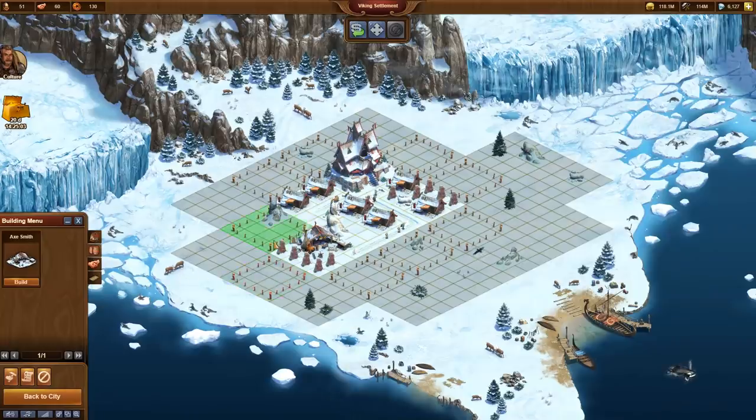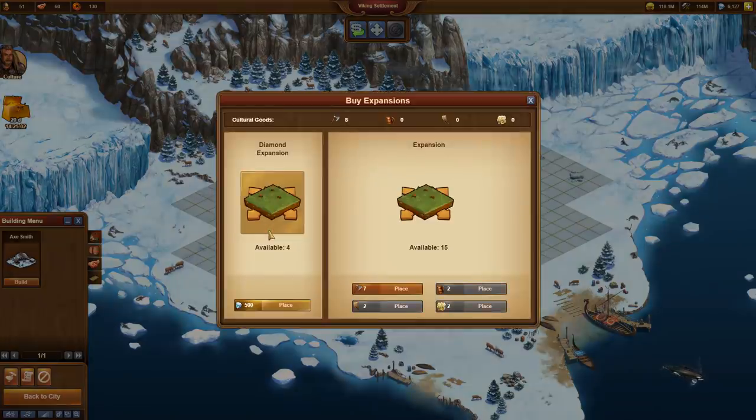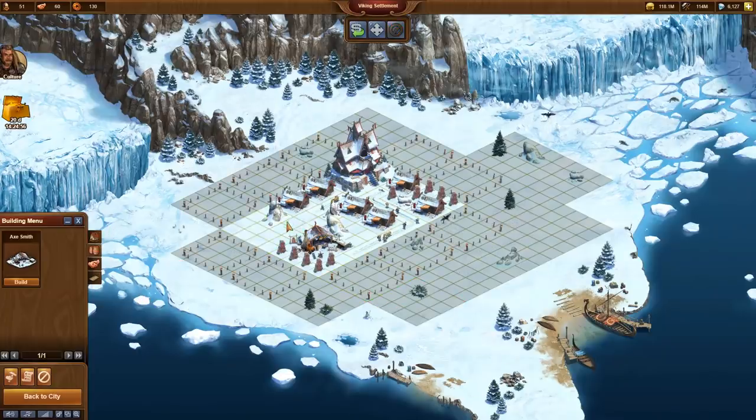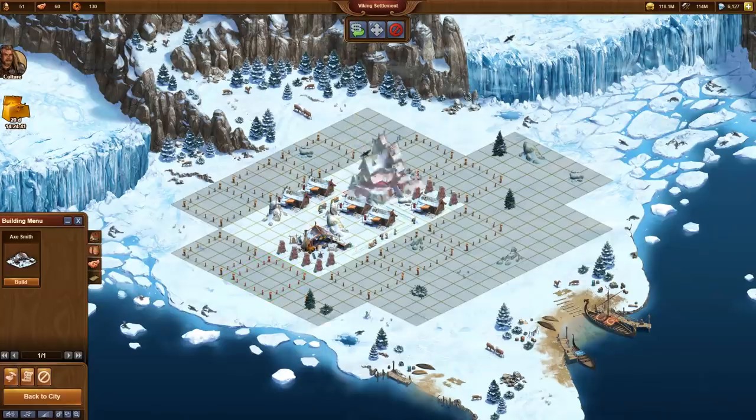The axes I collect the next morning I invest immediately in another expansion. The first expansion I got for 2 axes. The second is already 7 axes. Each purchase increases the price for the next purchase.